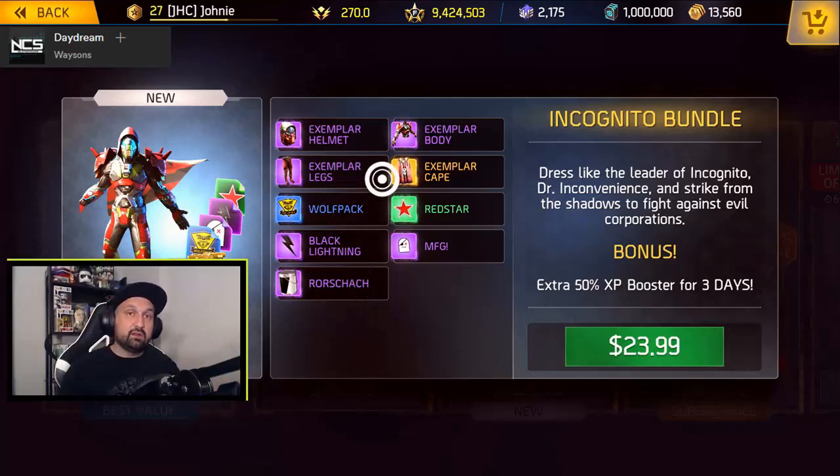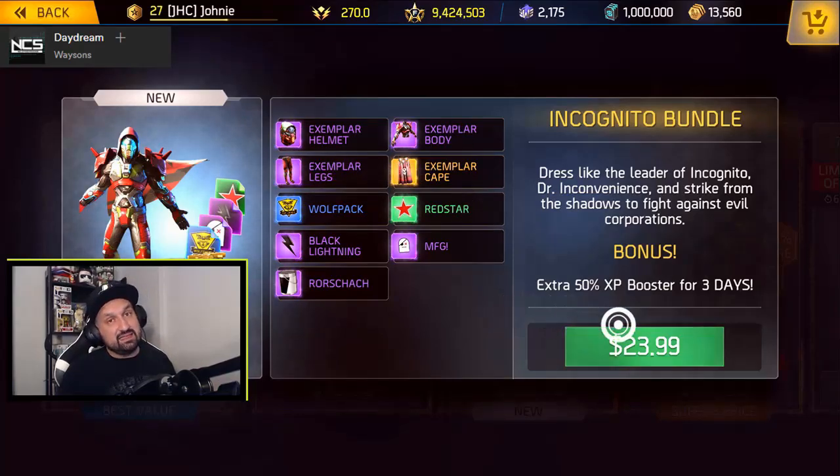The Exemplar helmet is a reskin of the Dr. Inconvenience hat that was in blue rarity, and there are legs and body pieces too. So let's buy it and see what we get.